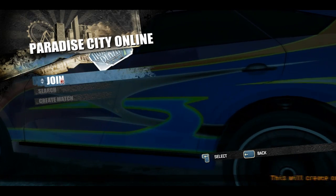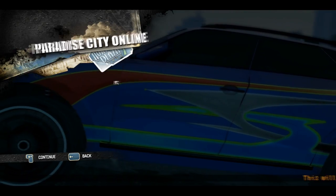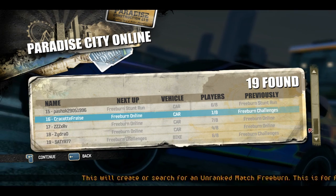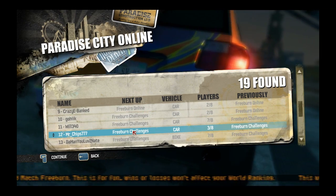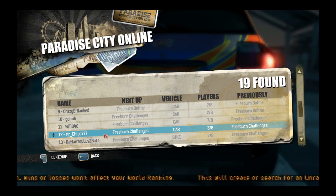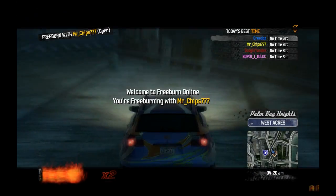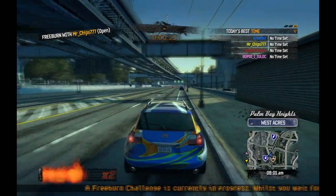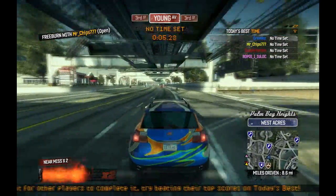From here you can join a match, search for a match, or create a match. 'Join a match' puts you randomly into a server. 'Search for a match' lets you choose a specific server. I'll show you — in the top right you can see all the player names in the server.